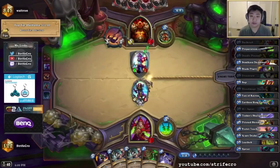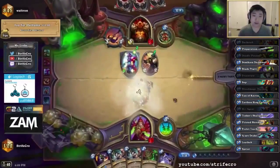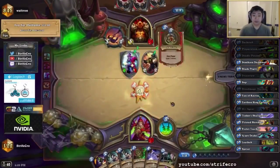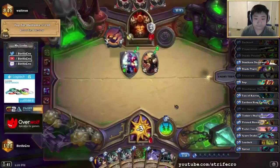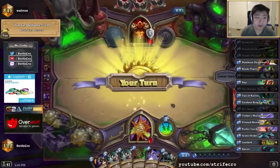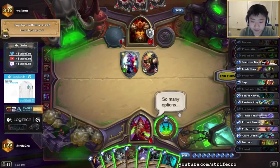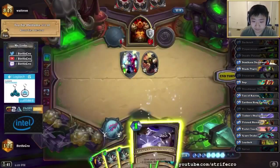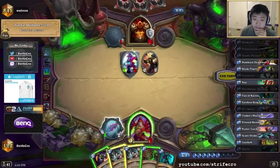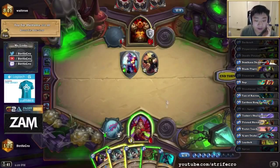I know one of his cards is the Frothing Berserker right now. There should be an easy AoE I guess. Cool, Prep. I wonder if I can kill him with that. So I die to Grom next turn. I can make a 6-attack weapon. Flurry — that would be 12 damage, then 16. It only works if I can play everything. Actually I can Flurry — that's still 12. I don't think I can kill him here.